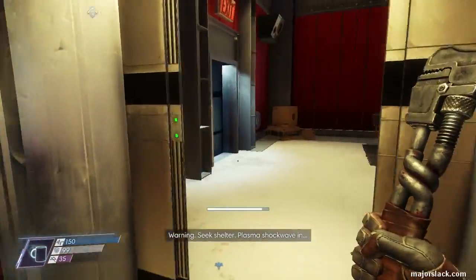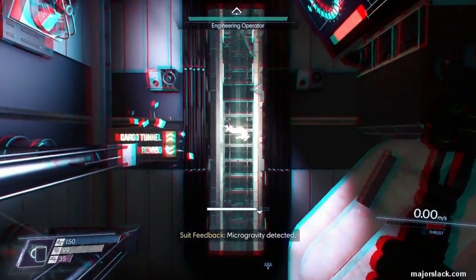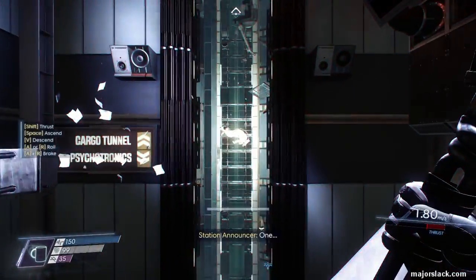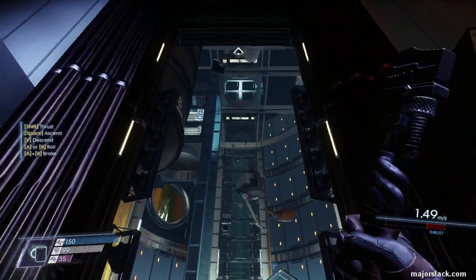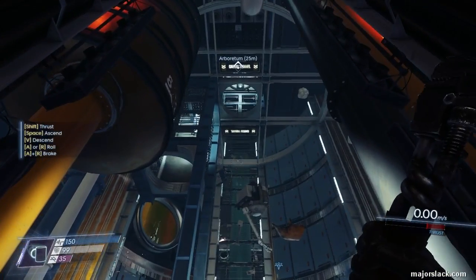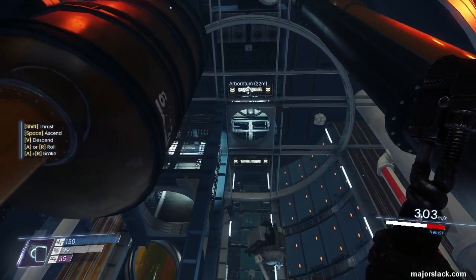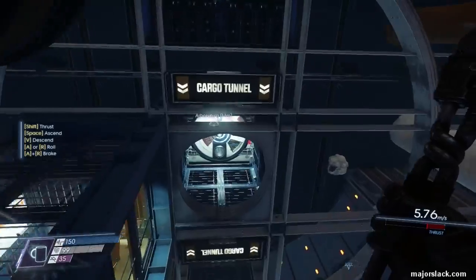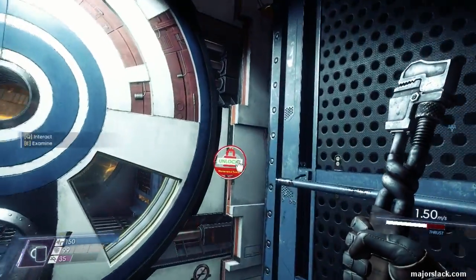Let's get into zero-G and get away from this magnetosphere. Plasma shockwave madness. So here we are back in Guts. We're going to continue on our path to the Arboretum. We now have the maintenance tunnel keycard that we just acquired — open that up.